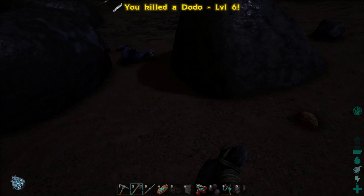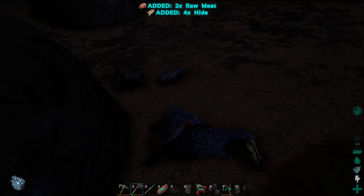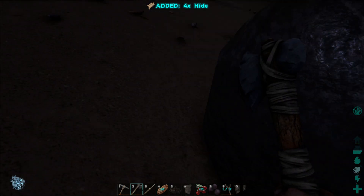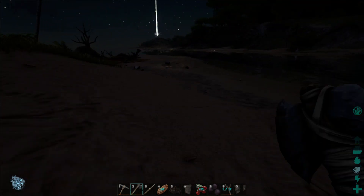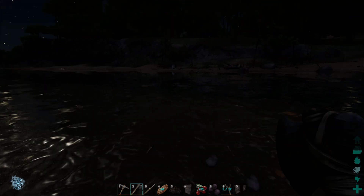Come here, you big dumb bird. Come here. You remind me of Harold. Sorry. Every time I kill you guys I feel so bad, because you're kind of cute — kind of cute and innocent. But now I understand why you went extinct, because you're just so easy to kill. You poor things.